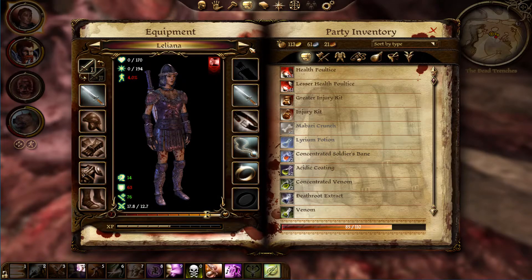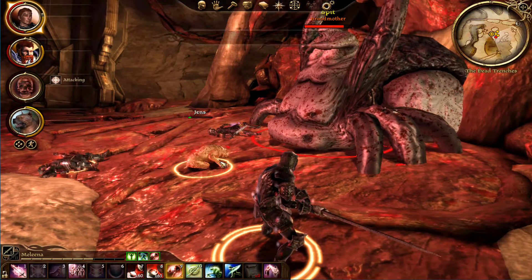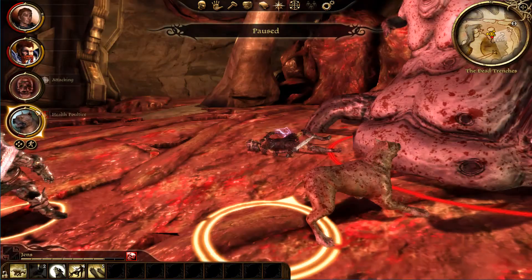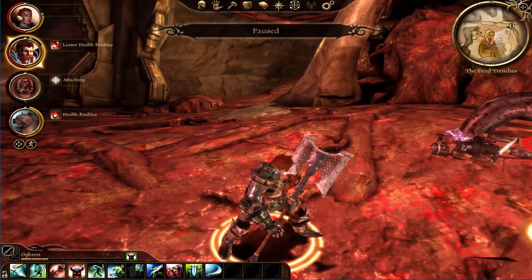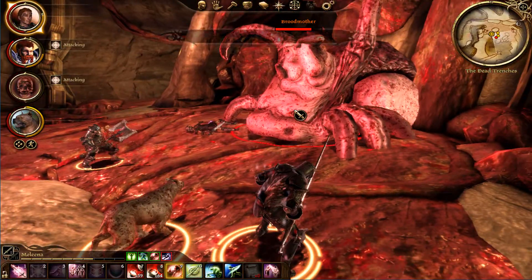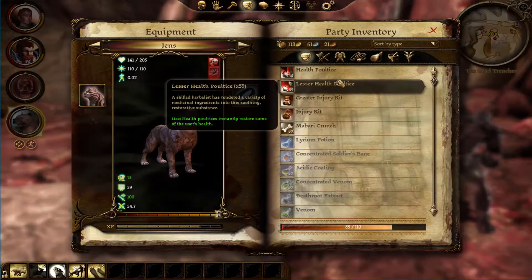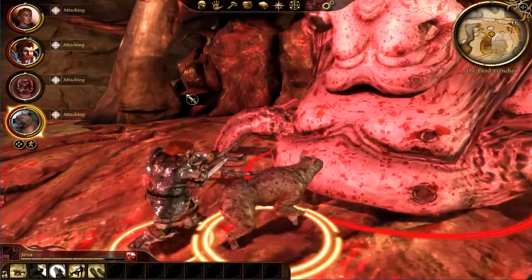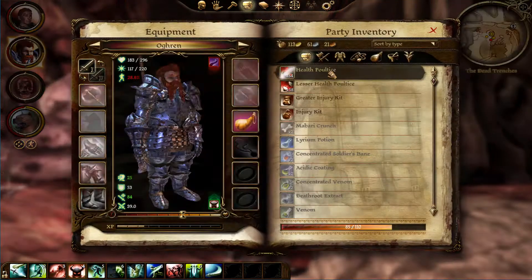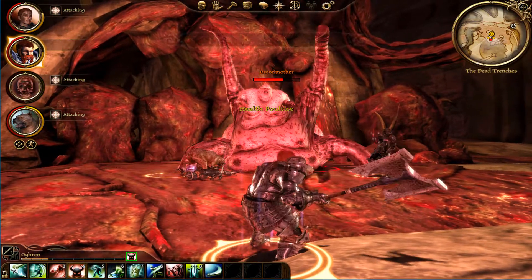Liliana is dead. In the last part I said I was going to take better care of Liliana. Gents, take your health poultice — what are you doing? I specifically instructed you to take a health poultice. It bothers me that Liliana's dead because she does quite a lot of damage, and she's the only one who can coat my weapons. Kind of bad that she's dead.